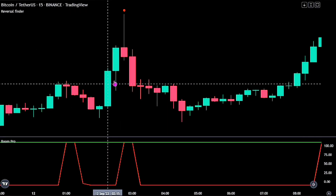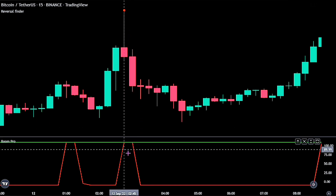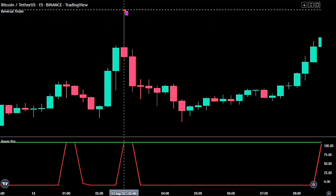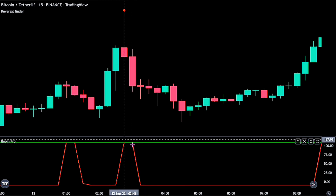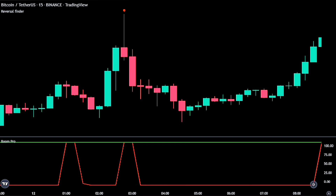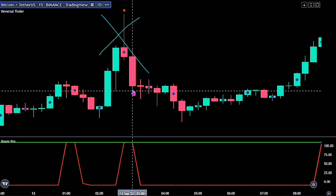Please also note that when we get a red label above price action at the same time the red Boom Hunter Pro line is touching the green line, we would ignore such trades. Here we had the red line touch the green line and while it was on the green line we got our red label from the Reversal Finder — so we would be ignoring this trade. Now let's go over some examples to better understand the strategy.